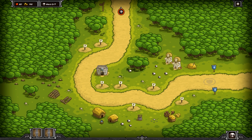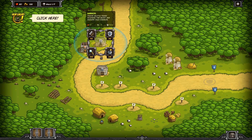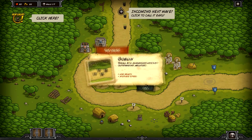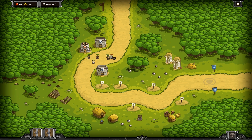We'll build a tower here and you can place these guys where you want, like so. We'll go ahead and call this first wave — there are seven waves — and build some more stuff. The first thing coming is some goblins, just a few of those.